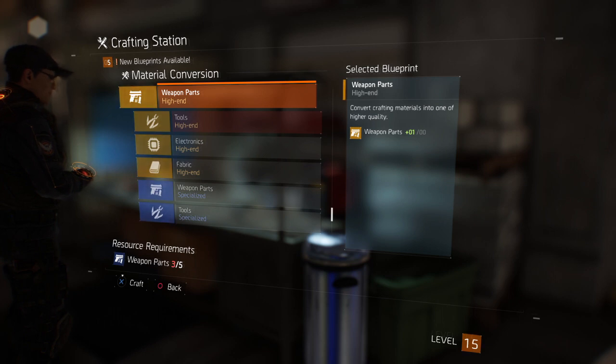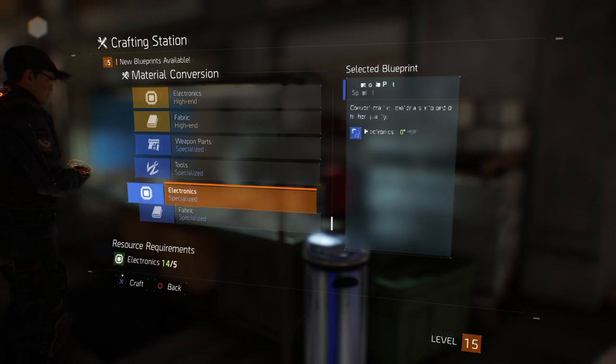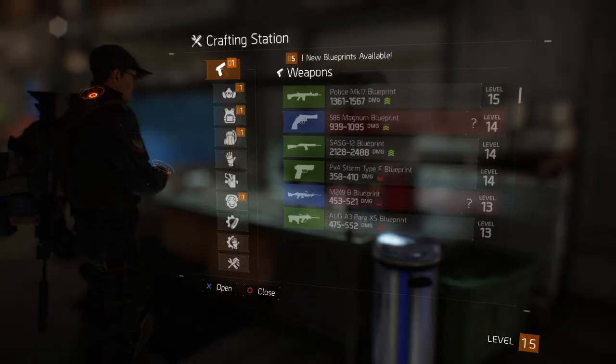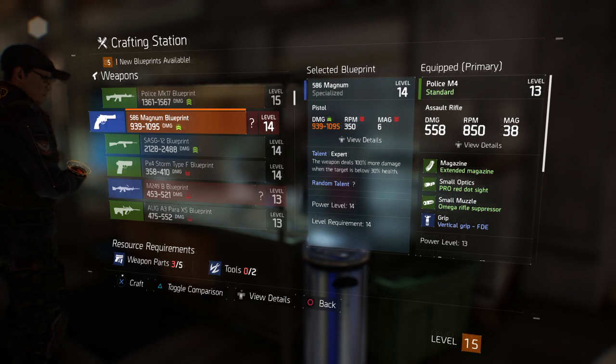This is primarily for crafting items of a higher quality like specialized and high-end. If we go to craft something right now, we can see this specialized magnum has a resource requirement of specialized materials. It tells you the range of what it could possibly craft.